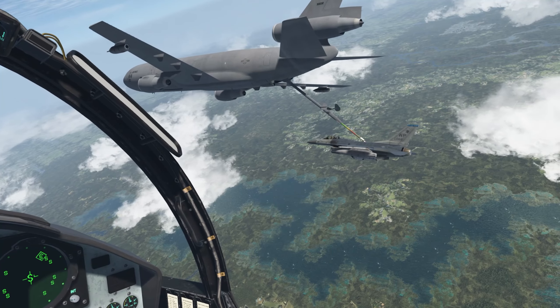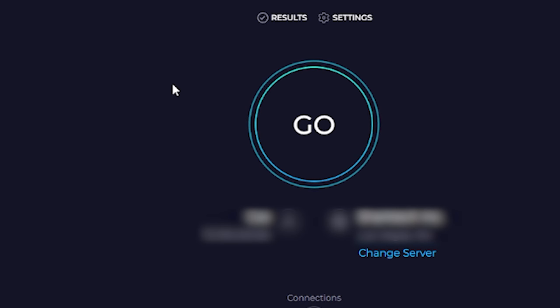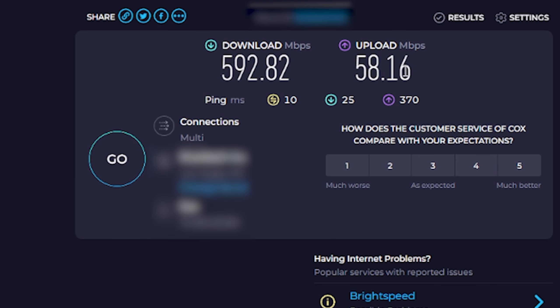Self-hosting will work perfectly fine if you're in a small group. However, in a large group, a dedicated server might suit you better. The first thing you want to do is go to speedtest.net and run a speed test. You want to write these two numbers down. You can move the decimal point three times — this will be 592,000 and 58,000. You'll need 70% of the upload and download speeds.